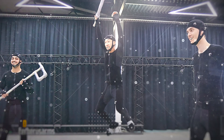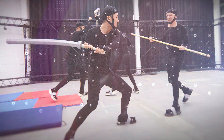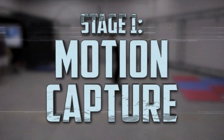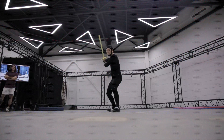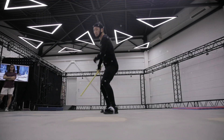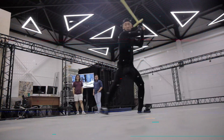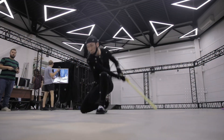He wanted to be a badass undead samurai character. So after tossing the concept around with the art team, we got to work bringing Saito to life. First up was getting the motion capture locked in, so we had D show us his moves. He started off slow, but after a bit, he looked like he had found his second calling.